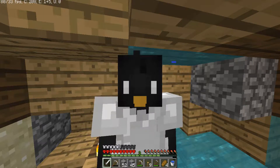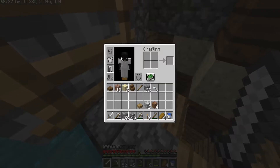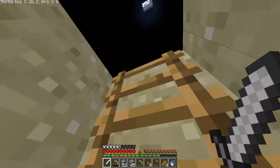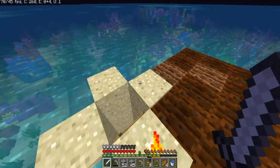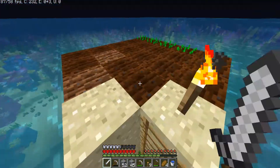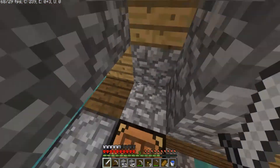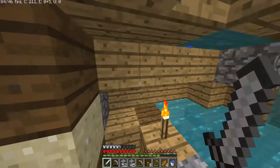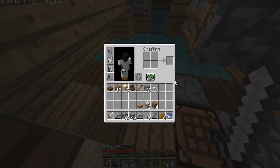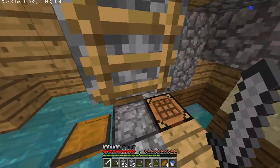Hey everyone, it's Peknus here. I'm back with another episode of Aquatic Hardcore Challenge in 1.13. Last episode we got some iron armor. I've started working on the farm I have up here on the surface level of the ocean. I have some — I think these are potatoes. I just started that at the end of the last episode, so it will take a while for them to grow before I can get some food out of them. But before that I have some bread to eat so I'm not going to die of hunger, at least for a while.